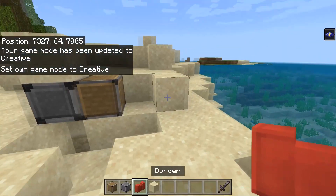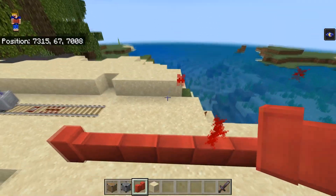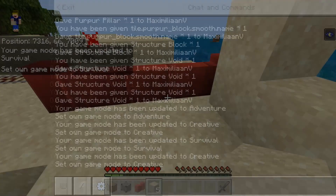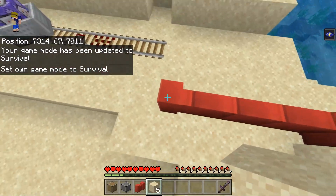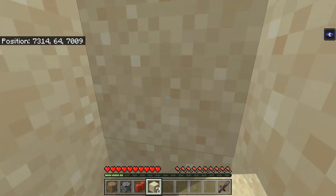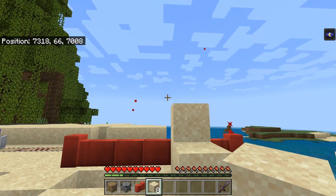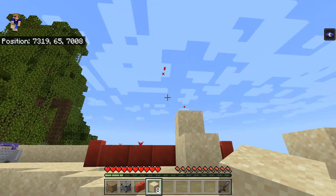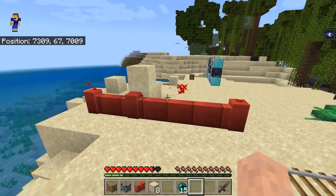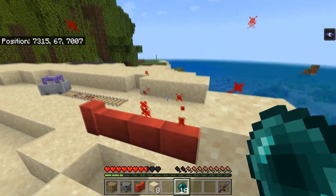The border block works similarly to the barrier block. You can place it like a cobblestone wall and it creates a border in your world. In creative you can fly over it, but in survival or adventure you will not be able to cross it — you can't jump over it or go below it, and you can't break the blocks below it either. This border stretches all the way from the bottom of the world to the top, shown by the particles above and below. It acts like a world border similar to Java Edition's. However, in Bedrock Edition this border is pretty much useless if the player has access to ender pearls, as one throw gets you right over it.